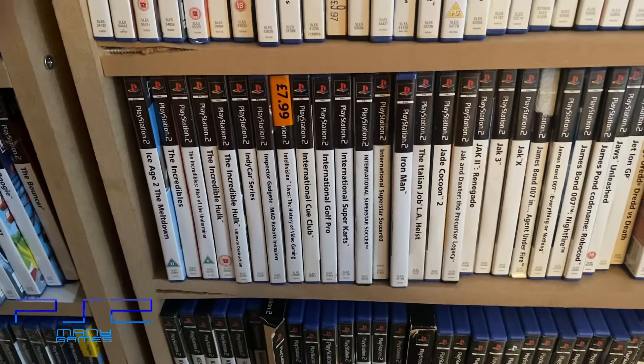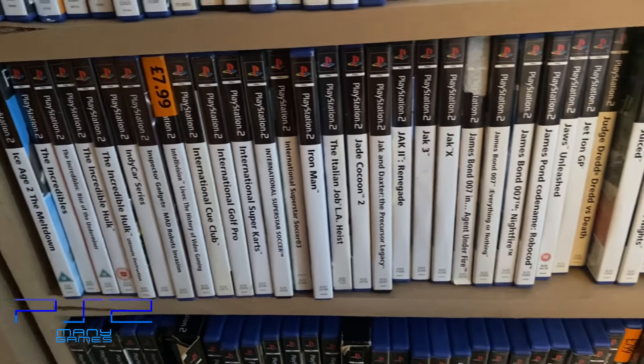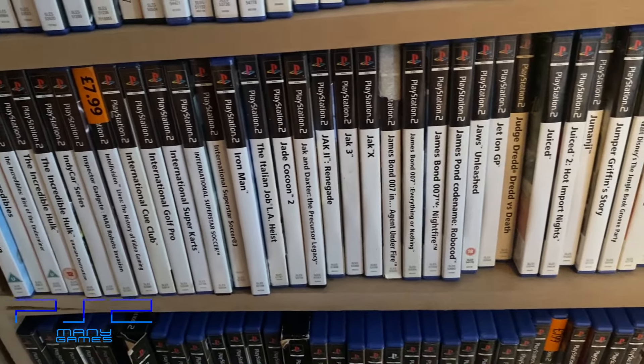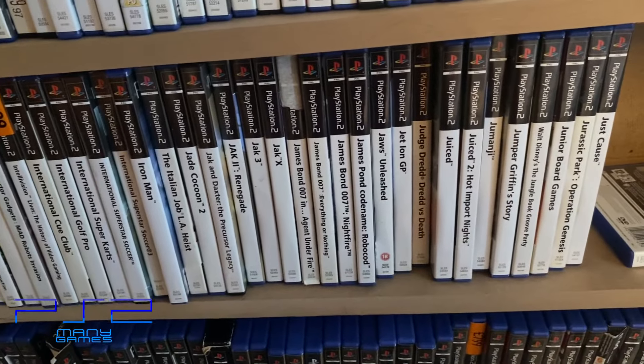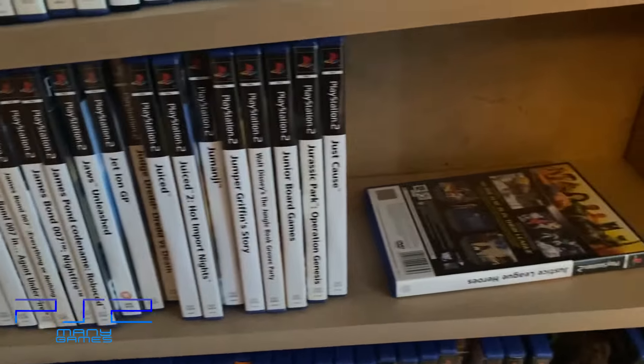Eye games - yeah, there's a lot of shovelware in the I's. International Pool Club - practically worthless; no one wants it but they're so hard to find. The J's: Jak and Daxter games - I've got a few of them, I think I still need one of them though. Jaws Unleashed is not a bad game actually - shockingly alright.